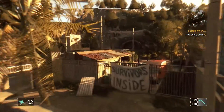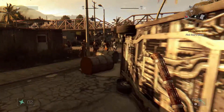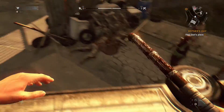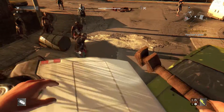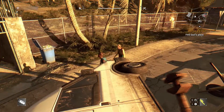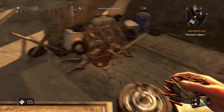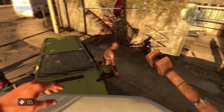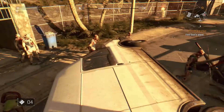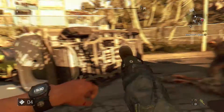Particularly until you can unlock what I call the curb stomp ability, which is when you can kick a zombie that you've stunned or knocked onto the ground. But until you get that ability it's pretty difficult to kill zombies — even with this wrench, which is pretty hardcore, it's going to take me extremely long to do what I need to do. So you really have to get your fighting power up very, very quickly.